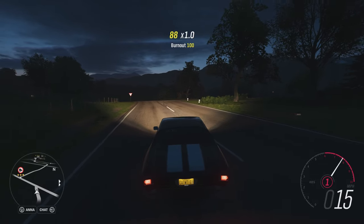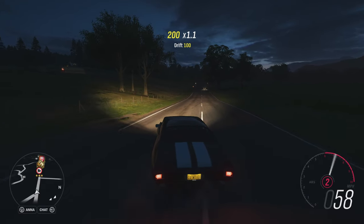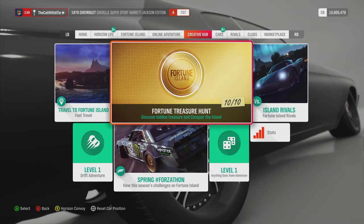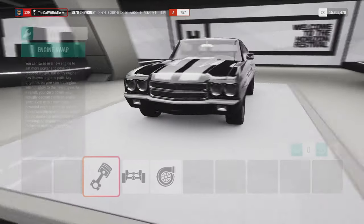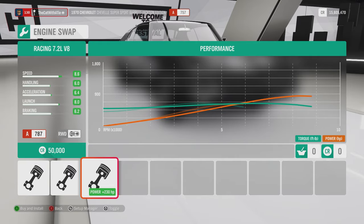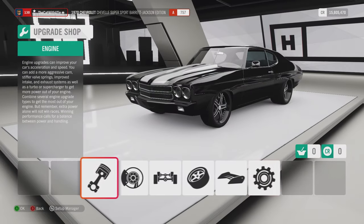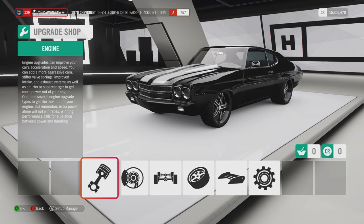650 horsepower — cannot complain. Let us check out the engine, see if you can change it around. On upgrade and tuning — you can put a V10, V12, or racing V8, so all the usual stuff. I think the original engine just for fun is good. The car looks amazing, so now I'm going to check out the next car.